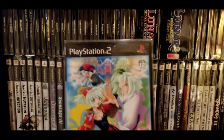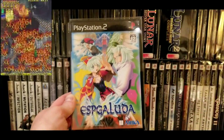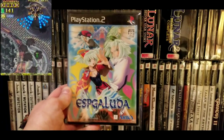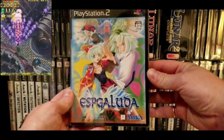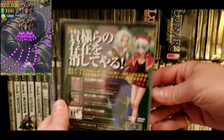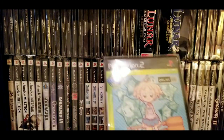Next up — this is a good one — Espgaluda. You need a Japanese PS2, or a modded system with a Uni-BIOS or something to play these. Espgaluda is a great game. If you like Espgaluda 2 or played the sequel on the Xbox 360, this has some of Cave's best mechanics. I got this one locally — great shooter, Cave at their best.